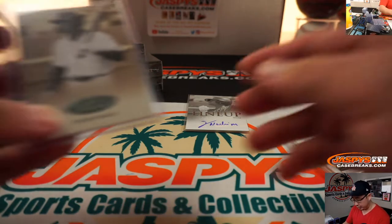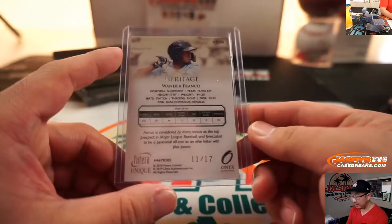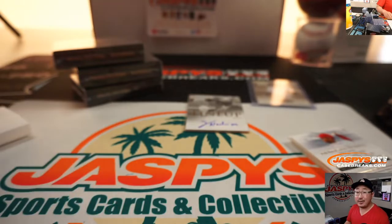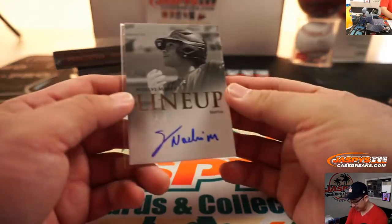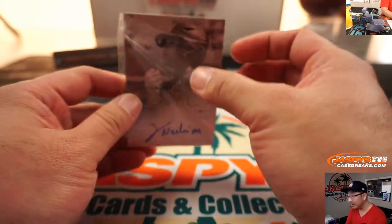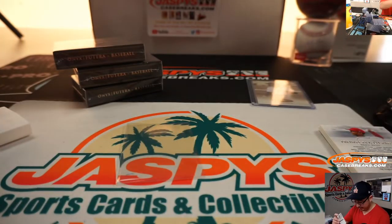Wander Franco goes to John Sedaro. Now, since Futera is kind of a limited edition product, I'll bet that'll go for more than you might think. We've got Noel V. Marte, Seattle prospect. They've got these weird top loaders or penny sleeves that are cut out, so we're going to take those out and put them into a better one. Noel V. Marte goes to Eric J.